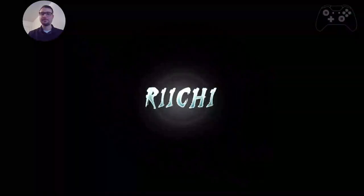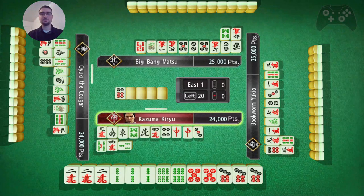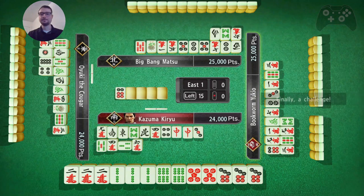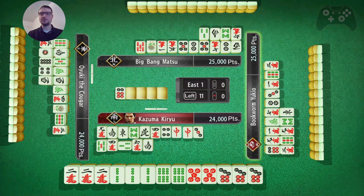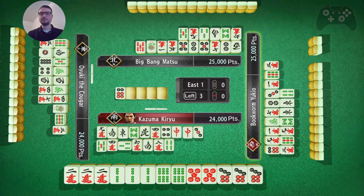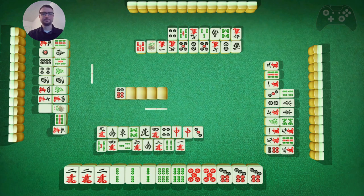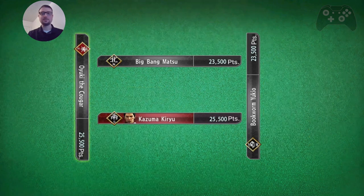Let's go. Draw the 6. Just draw the 6. Come on. Okay. Close call. That would have been so many points. But it's alright. We still got a 10-ply bonus.